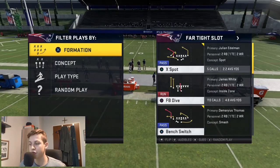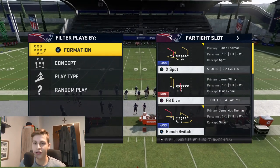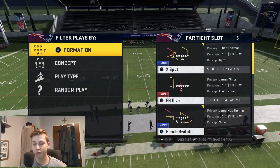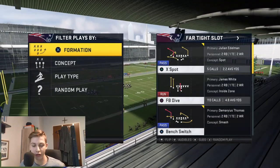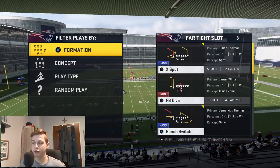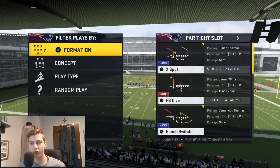Bench switch — the only difference for this play is that we have a corner route from a different wide receiver. The reason I want to run this is to confuse our opponent, because he's not going to expect a motion from the outside wide receiver like that to then result in a post route.